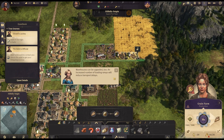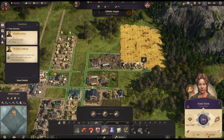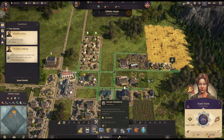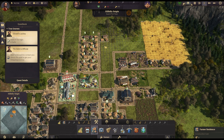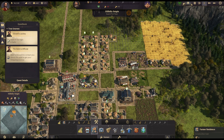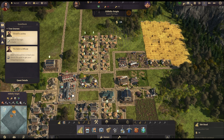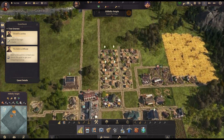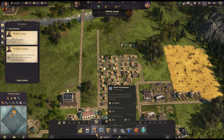Warehouses can be upgraded to increase loading ramps and reduce transport delays — interesting. We need to get some more houses down — I'll do that straight away. I like them all to be in line. We had five with an extra space at the bottom so let's put down an extra one and pop that there — that'll get some more farmers in, which we need to staff all of this.